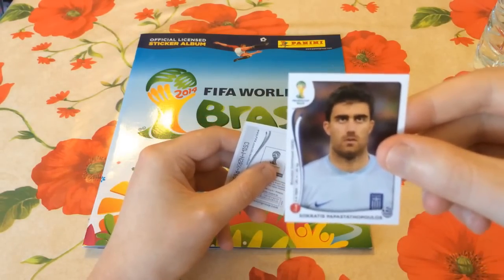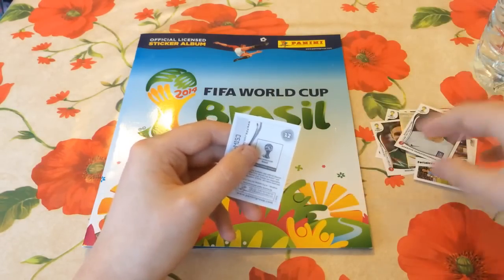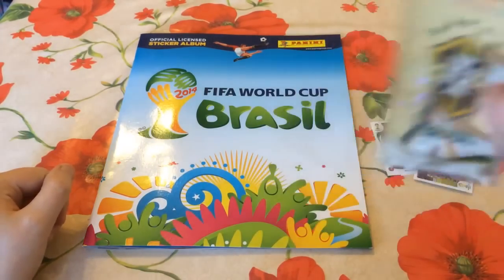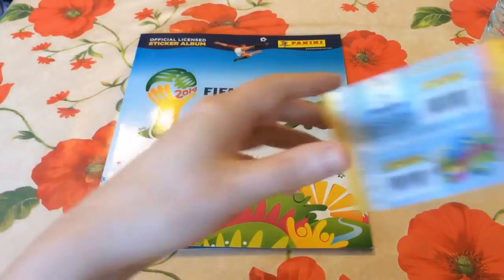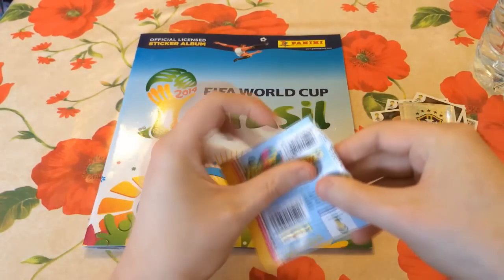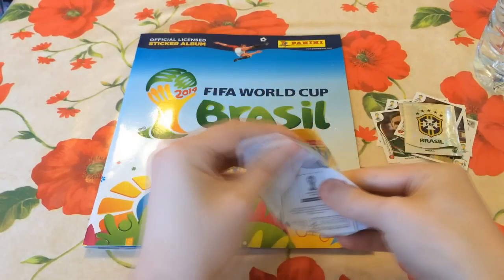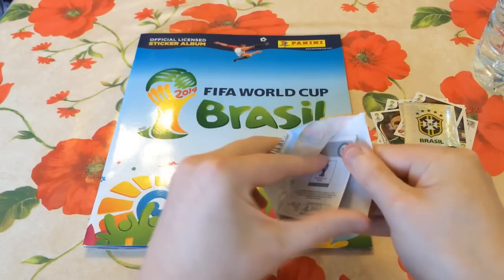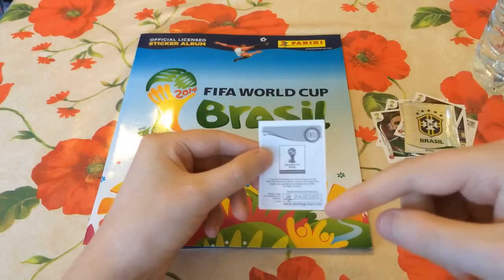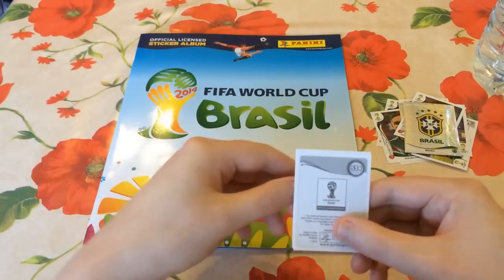We've also got Sokratis Papastathopoulos, who plays for Borussia Dortmund in the Bundesliga - Greek centre-back playing in Germany. And the Brazil National Football Team Badge - another shiny, our third shiny. Still no duplicates out of the four packs total we've opened so far in the series. If this video goes down as well as the others, I'll do this on a more consistent basis. I already double upload on Tuesdays and Thursdays with My Player, so if this does just as well, you'll be seeing this on Wednesdays.